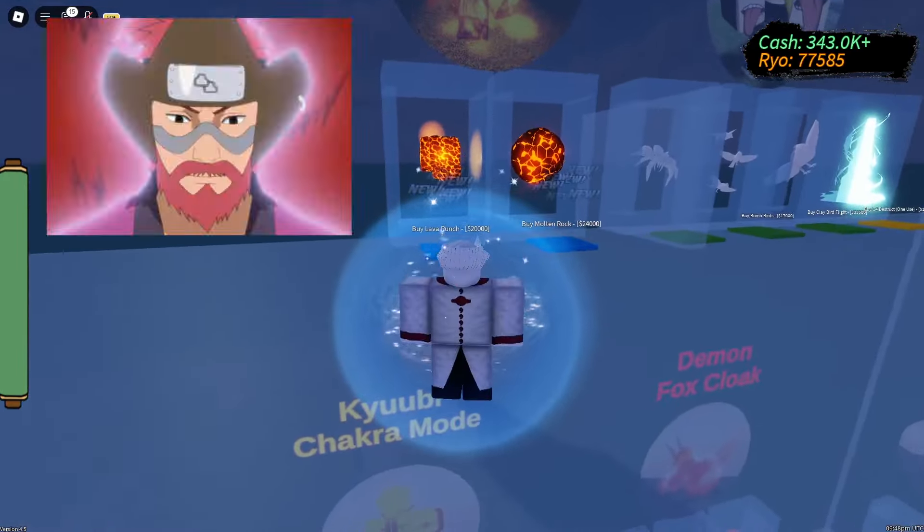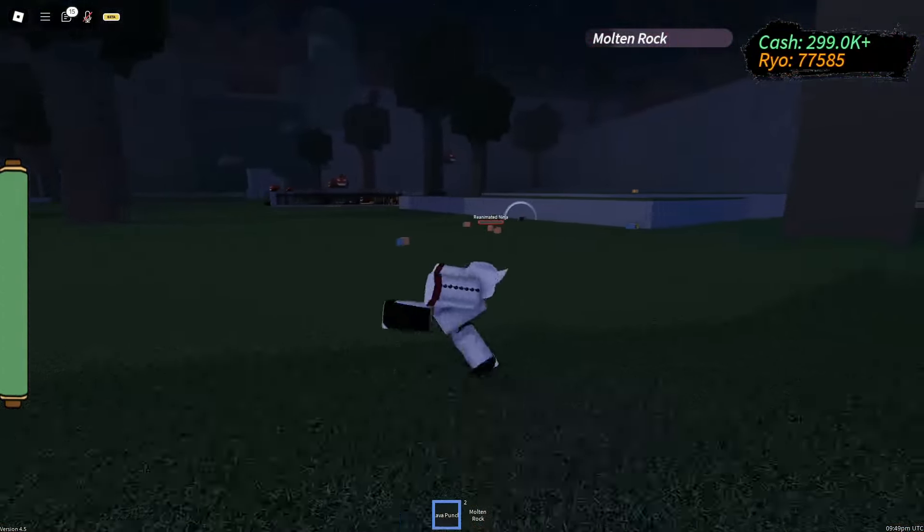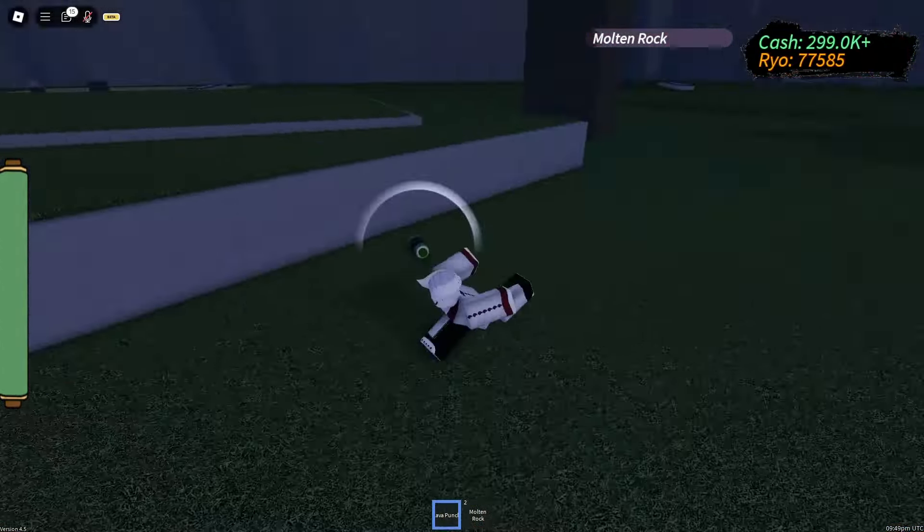It's definitely crazy. It made that guy look like he was being controlled by Sasori — each limp. The Molten Rock is definitely going in everyone's set after this. Let's focus on the lava punch, because the Molten Rock doesn't need anything else to be said.